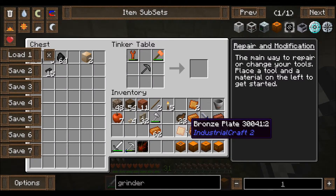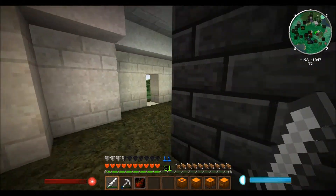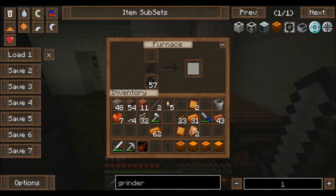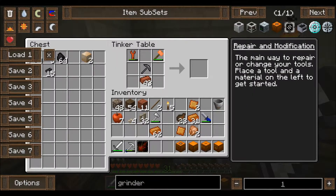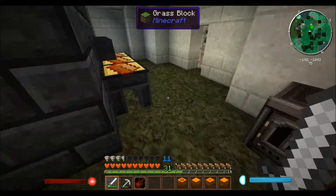We now have every single thing we need — except for a bajillion bronze plated bricks that we still need to get. That's going to take some time. I think I'm probably going to have to get more clay to make more bricks, and probably more bronze as well. I have a feeling we don't have enough, but we'll see.